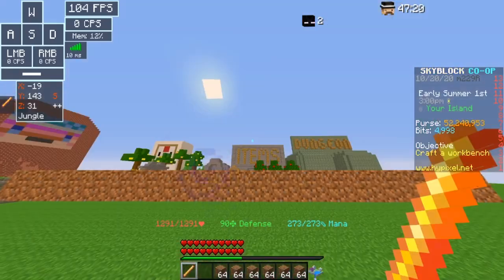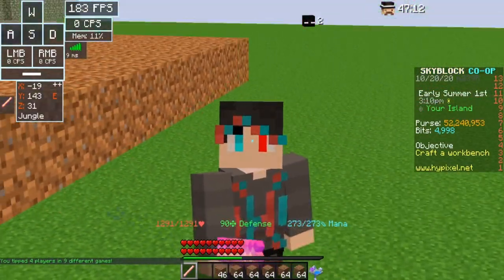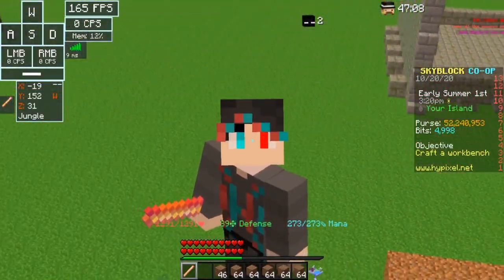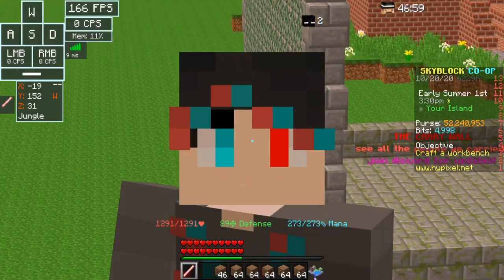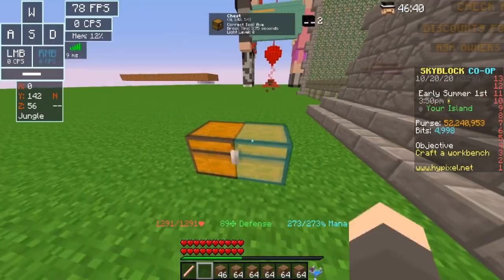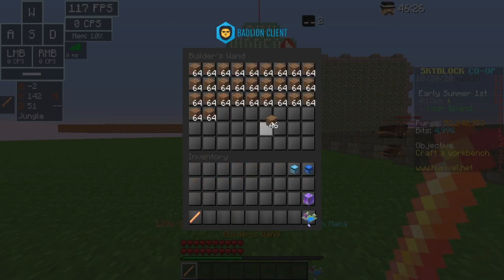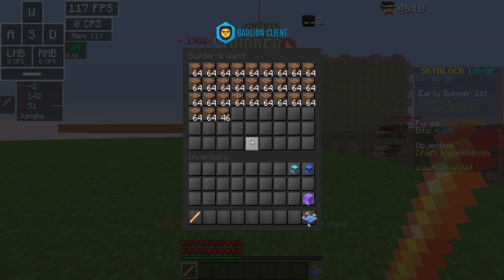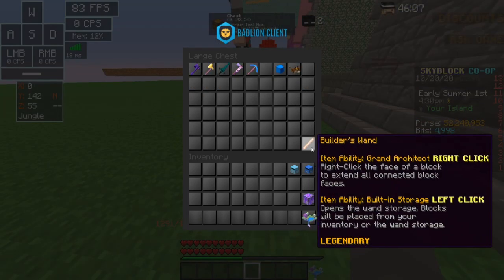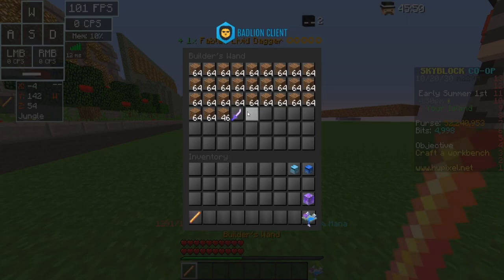The Builder's Wand is cool and it allows you to build new layers, but you cannot place liquid, you cannot make it hold the grass, and you cannot make it plant for you. So this is specifically only for building - you have to do the rest still. Also, the Builder's Wand when you click it has an inventory, so you can use it as a personal inventory. It holds two full inventories, so it can be used either to build or as a huge backpack.